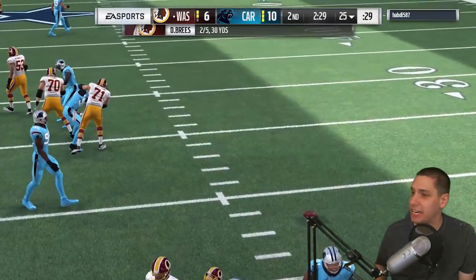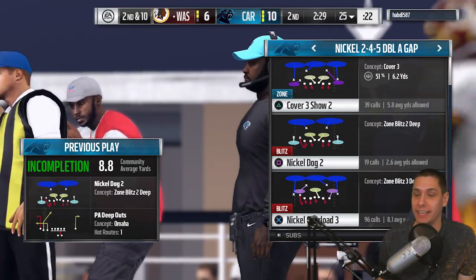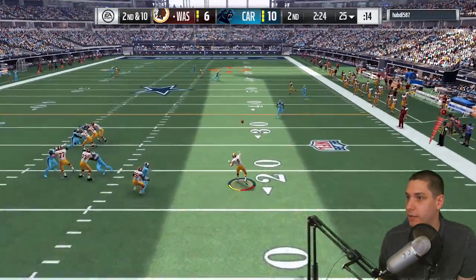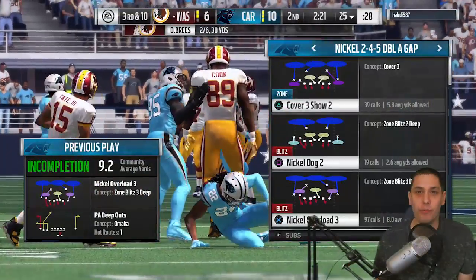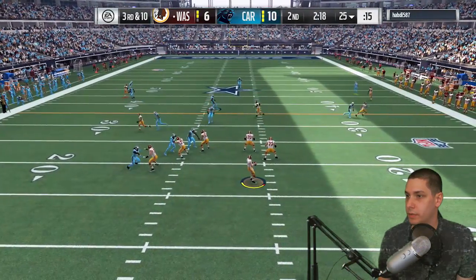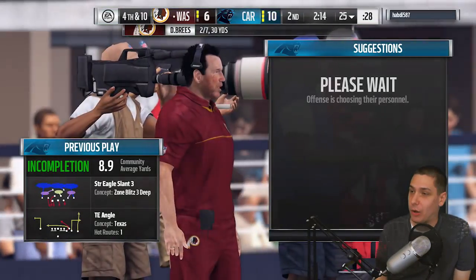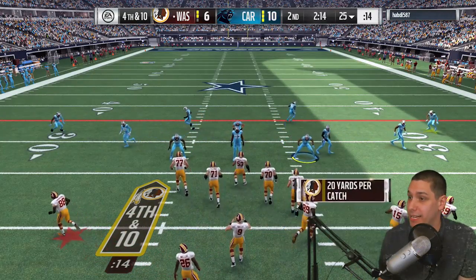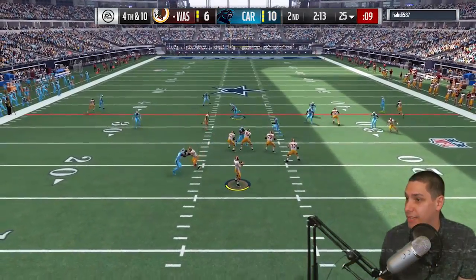Pressure again — nearly forces another fumble. My opponent wants to throw that deep post so badly but can't connect. He tries running — nope, he's passing. He nearly comes up with it double covered — so frustrating. Is he going to take off and run? Yes! We sent the corner on a blitz, which was risky since a guy was wide open, but thankfully he didn't see it. It's fourth and ten and my opponent is going to go for it — a risky call.